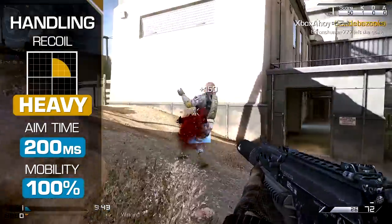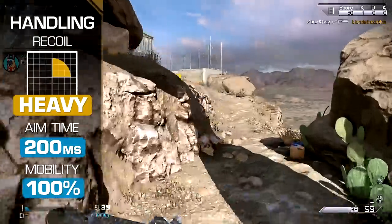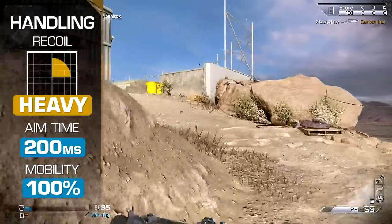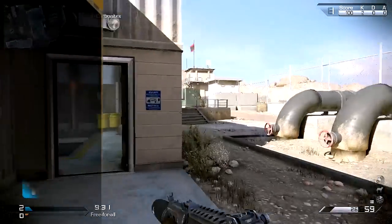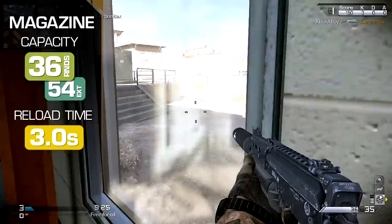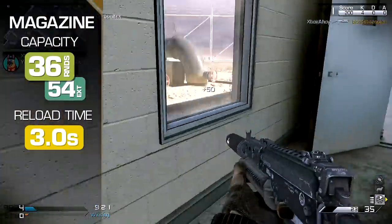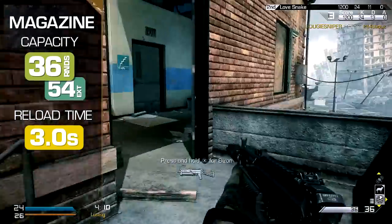You should seek to flee from gunfights outside your comfort zone. Aim time is rapid at just 200 milliseconds, and your movement speed is quick too, at 100% of the base speed. Magazine capacity is above average for the SMG class at 36 rounds, or 54 with extended mags. Faster fire rates mean more frequent reloads, however, and at 3 seconds flat it does pay to keep an eye on your remaining count.